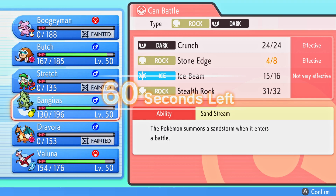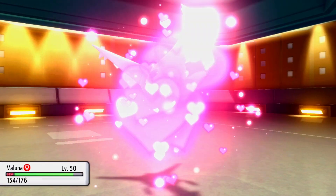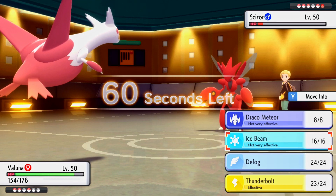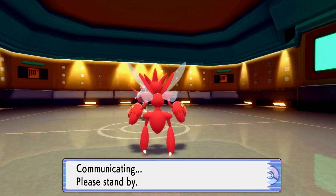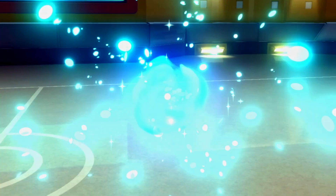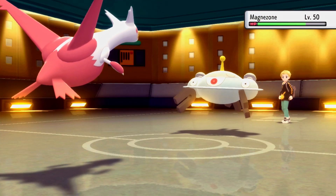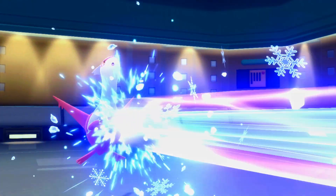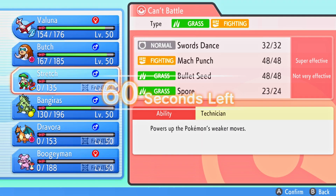The free switch-in is going to be Latias. Let's go for Ice Beam - Ice Beam will take out Scizor, but I'm thinking about the switching. He withdraws Scizor into Magnezone. Magnezone can take any hit from me, but we get the Stealth Rock damage plus chip damage from Ice Beam. You never know, we might get the freeze - I doubt it though. There it is, see. Now what do we do? This is a tough one - we need to get rid of this Magnezone, it's probably going to go for Flash Cannon.